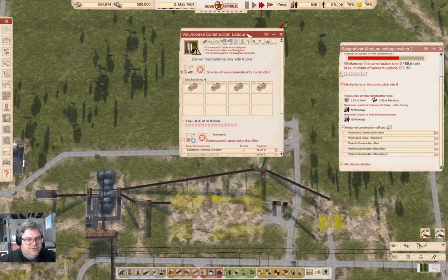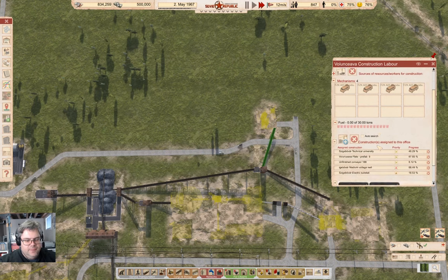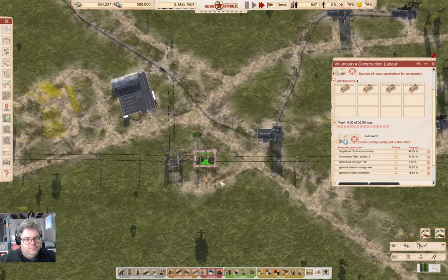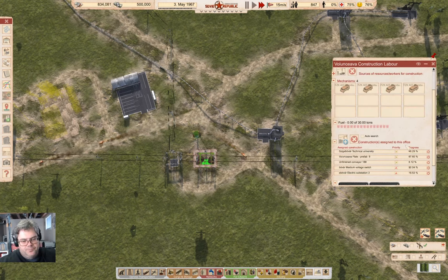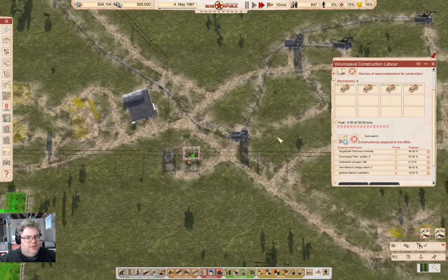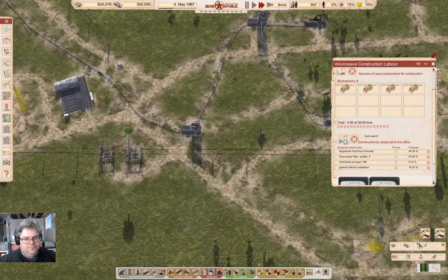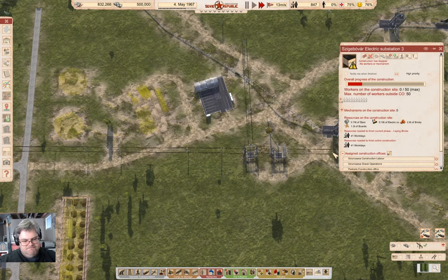Construction labor — I probably didn't want to close that. Now we've got 17 workers there and eight workdays. That's going to be done pretty quickly. And we can observe the pumps just come into action. That's definitely solid, and this needs workers — well, that'll take a minute.